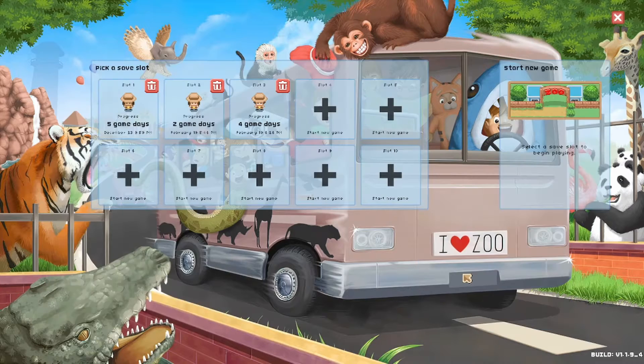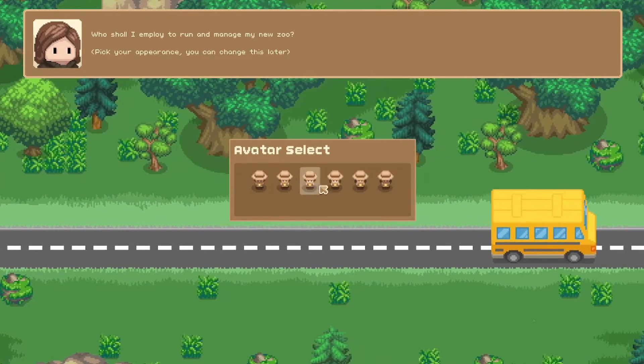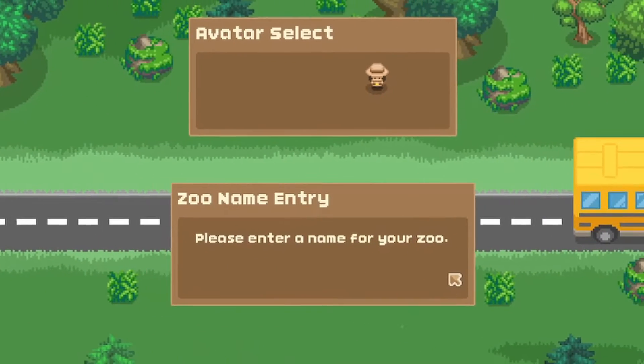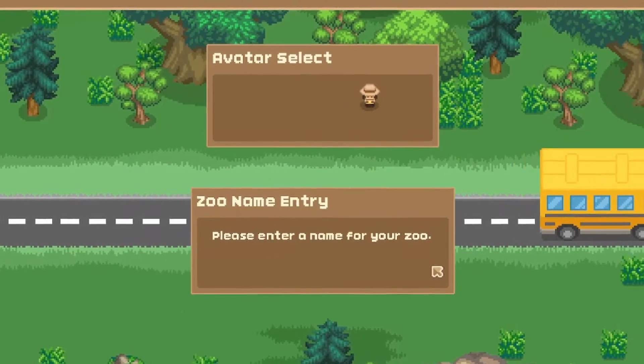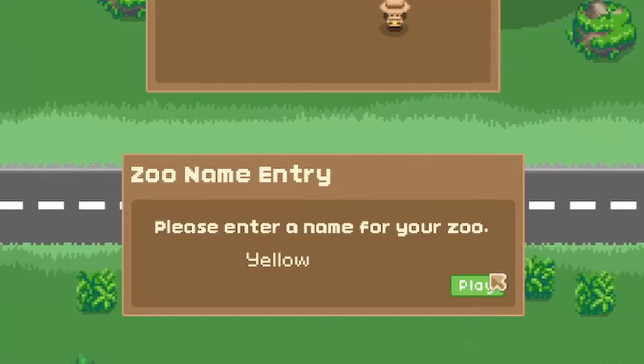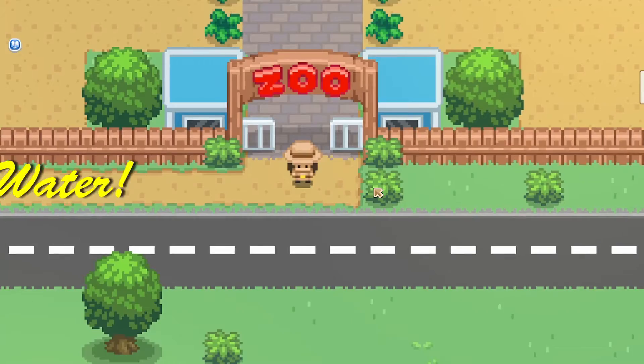This avatar select is who we're going to look like — they all look kind of similar to me so I always pick a random one. Let's see a name for our zoo. I actually have some ginseng tea right in front of me and it kind of looks like yellow water, so I'm just going to call it Yellow Water. That's a pretty cracking name for a zoo but let's roll with it.